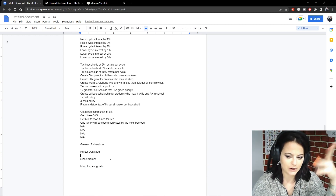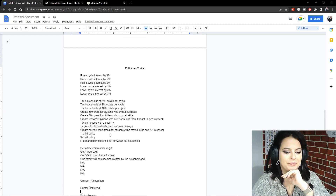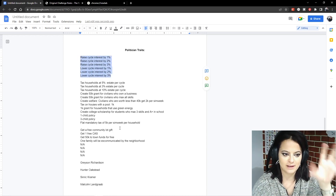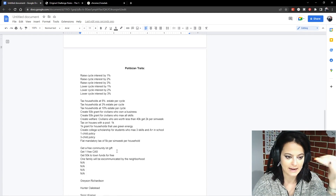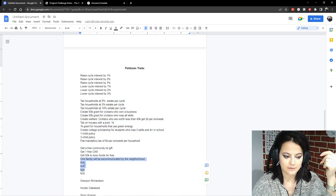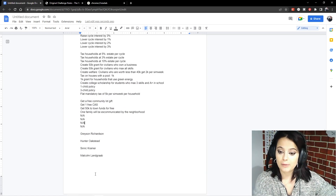I go to random.org and give each candidate a set of traits. These traits relate to cycle interest and other bonuses. I've already calculated our current income per cycle and added it to the total. If you roll an N/A you don't get a bonus. I'll do that now and then let you know the traits per politician so you can start voting on this video and the next episode.